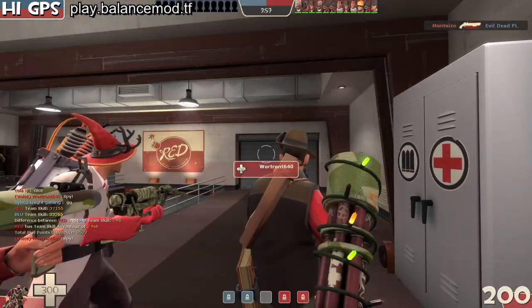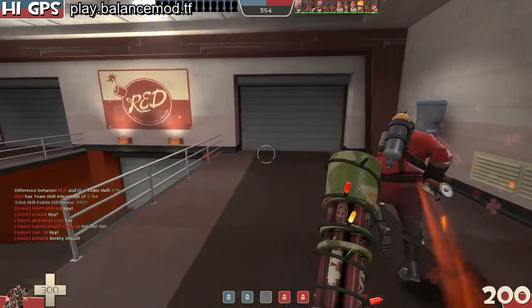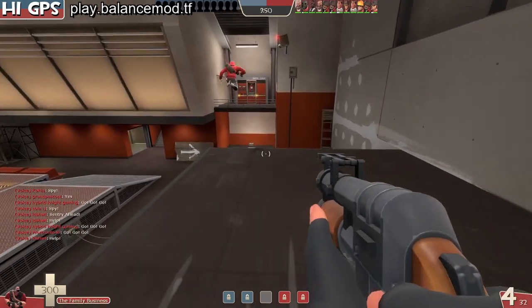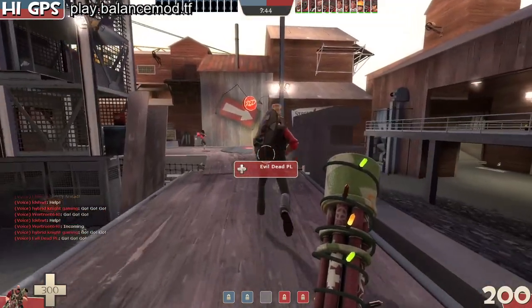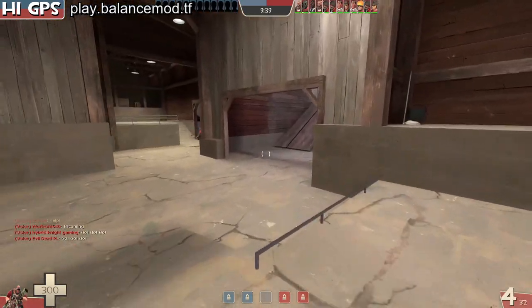We had a skill advantage of 2%. Now I don't have the speed boosts, so we're gonna use this for a little bit more and I'll probably switch back into the steak. Probably gonna try the steak with the fists too, just to see how that works.